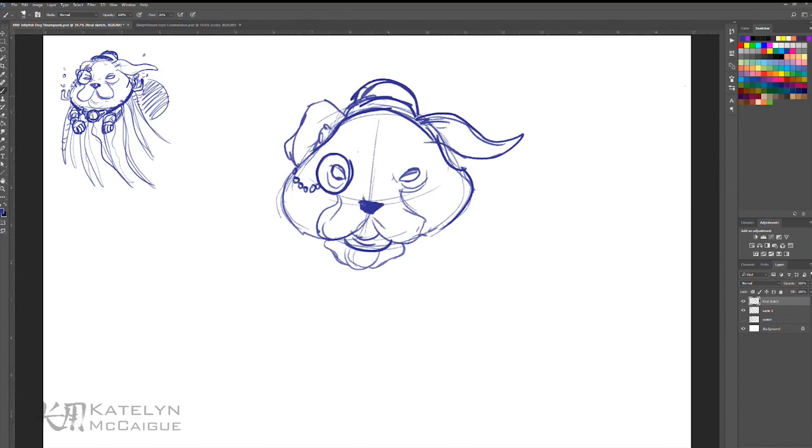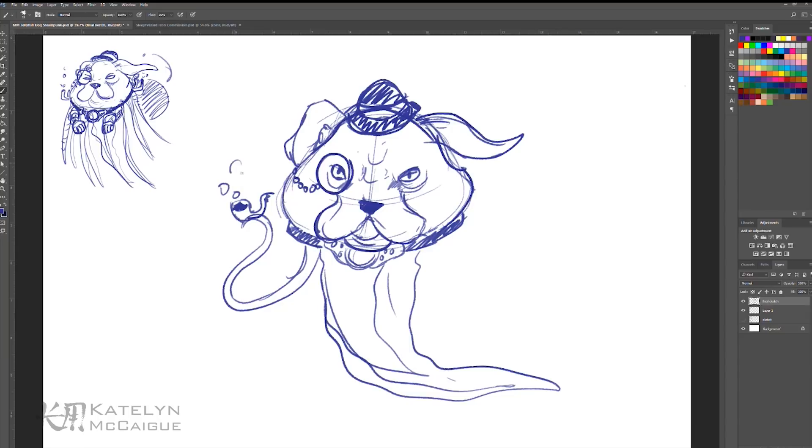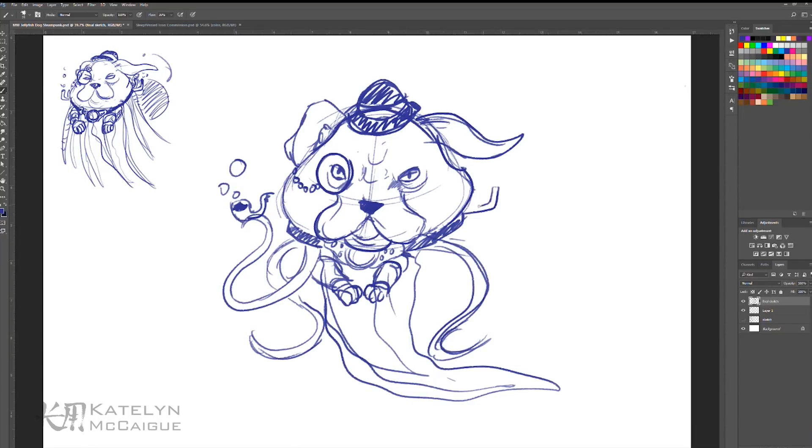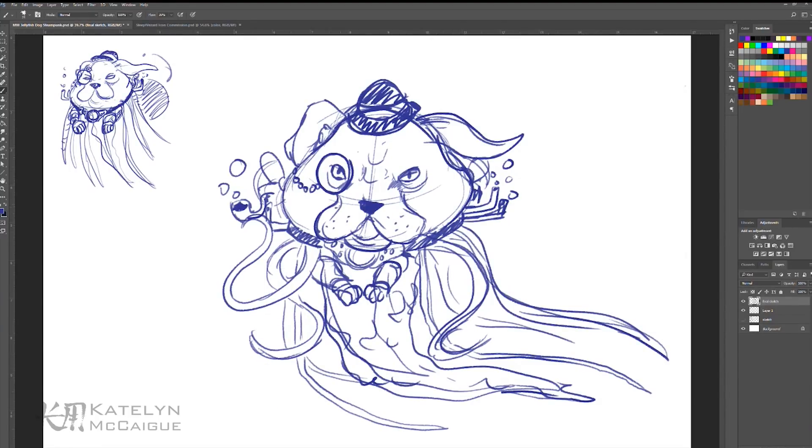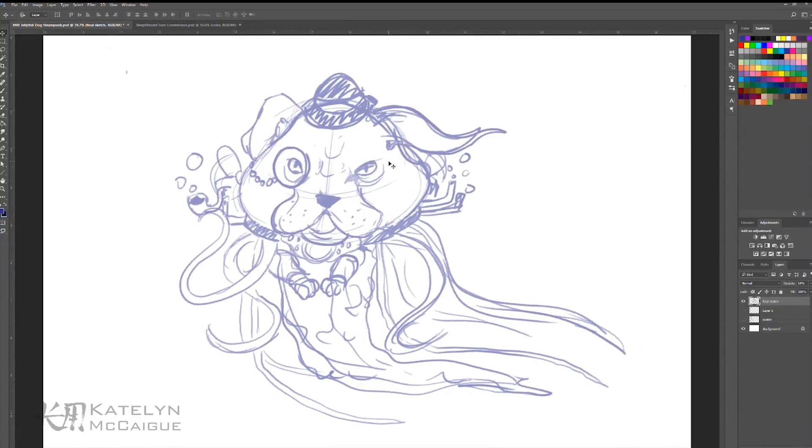After picking the final concept sketch, I went in and did a more refined sketch of the character. Looking back, I do kind of like the first initial sketch and pose, but I wanted to try a different angle — maybe highlighting the creature looking up at us or showing more detail in the collar. So we ran with this new sketch and had a lot of fun redesigning him from a different angle.